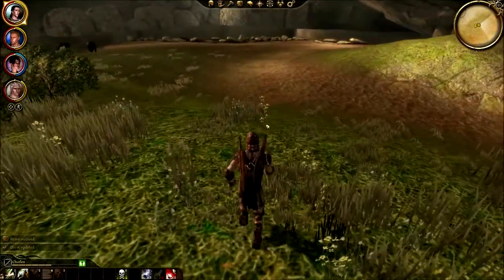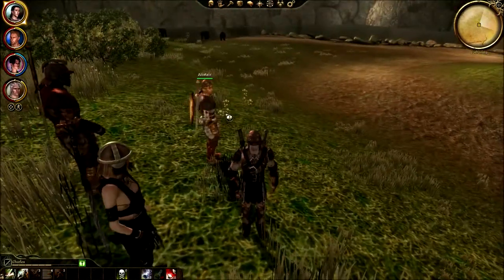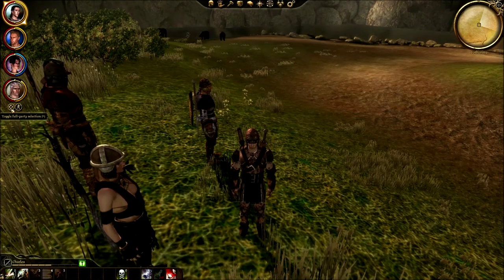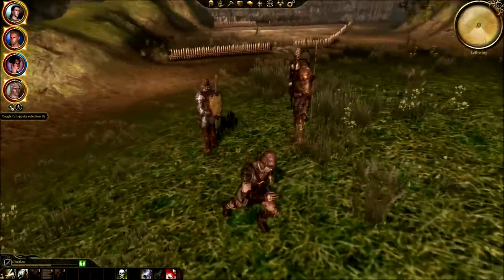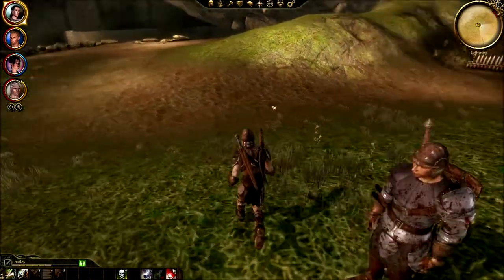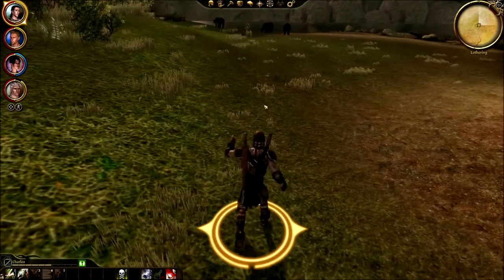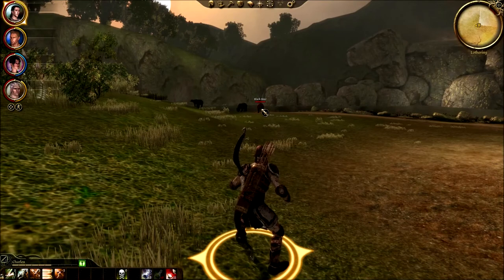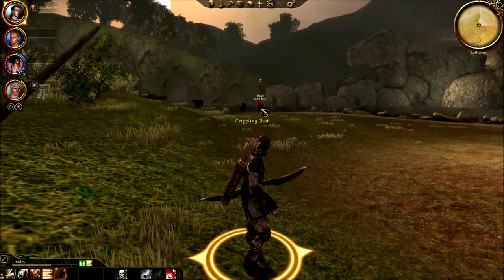I found the thing we were looking for. Sten, heal faster — and we've got bears now! Sten, are you full? Let me try full party selection — hooray! But that means they all move with me still. I will learn the controls — they're kind of wonky and don't give you a great explanation in game. It's not like this game comes with a manual, even though I bought a hard copy. Hit the black bear — come on, we can take on bears!